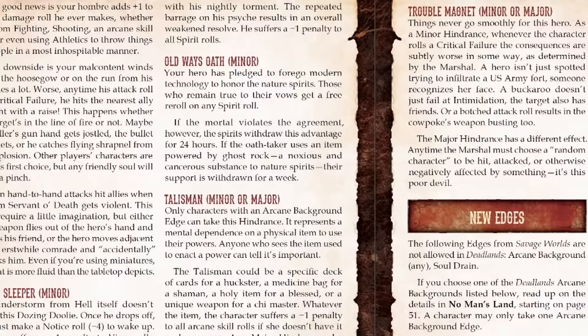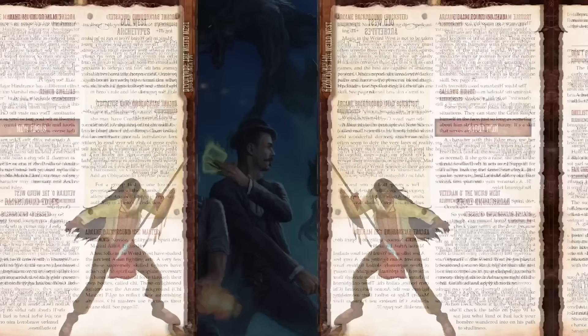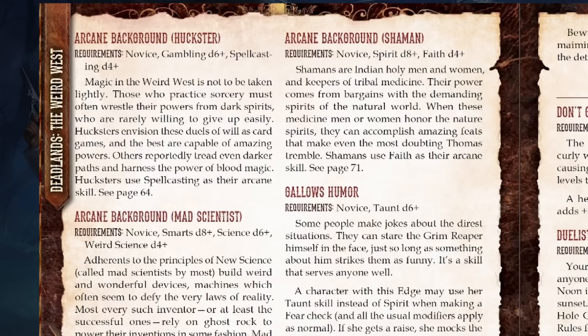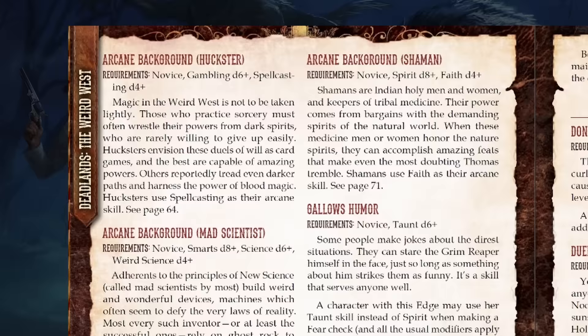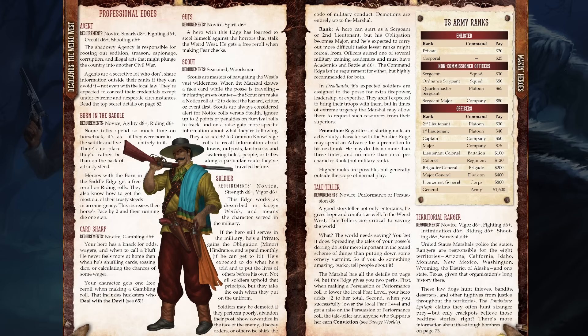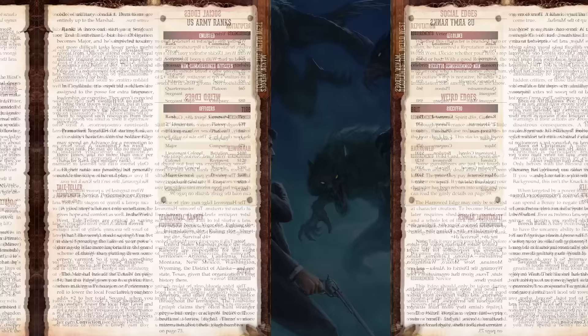In the native territories, manufactured technology tends to fail and break down completely. There are about 30 new edges in the setting on top of the defaults in the SWADE core rules. Some edges are required if you want to be a certain character type — Arcane Background Huckster, for example, is a prerequisite for making a Huckster character. You can't access a lot of these edges when you start a character at novice level, so you won't get to enjoy many of them in a one-shot.